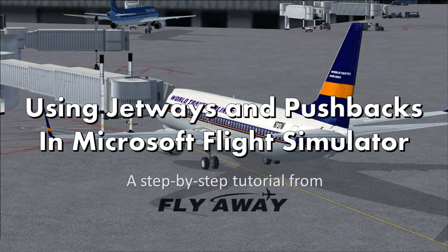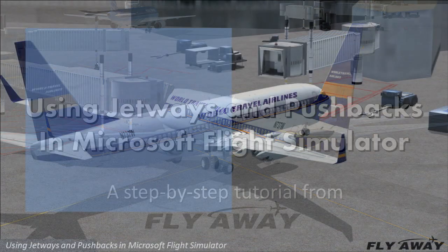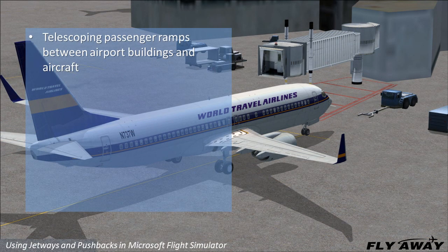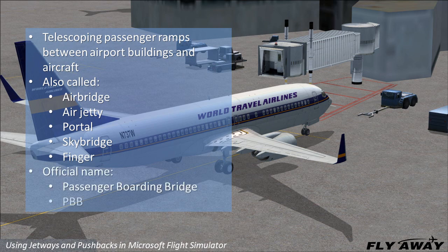Using jetways and pushbacks enhances the simulation experience where your flights begin, at the airport terminal gates. Jetways are telescoping passenger ramps between airport terminal buildings and aircraft. They are also called Air Bridge, Air Jetty, Portal, Sky Bridge, and even Finger. The official industry name is Passenger Boarding Bridge, or PBB.